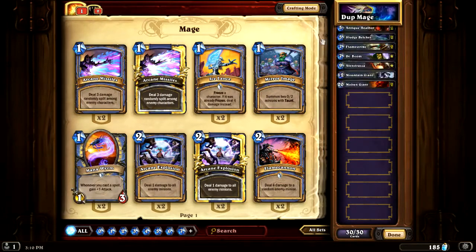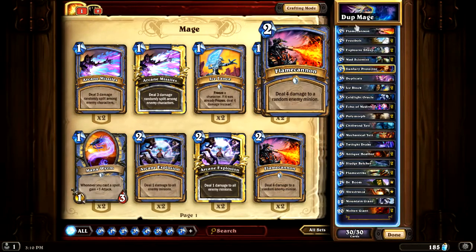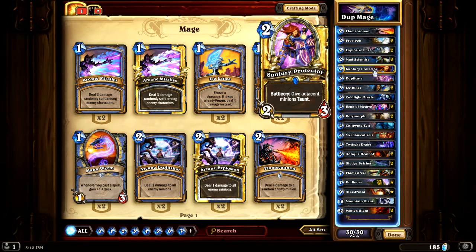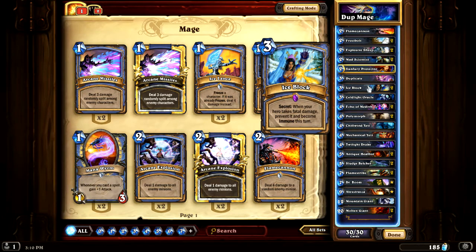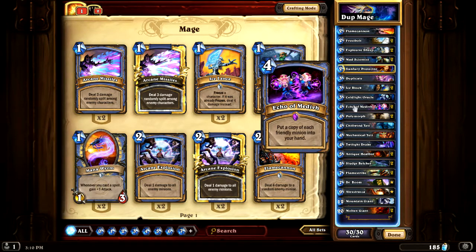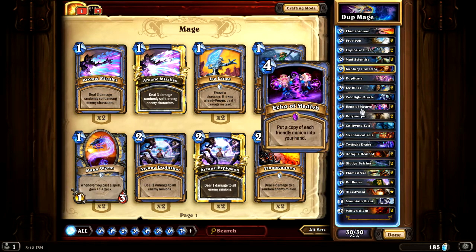I was working on another one — this Duplicate, or Dupe Mage. It's got Flame Cannon in here, Frostbolt, Explosive Sheep, Mad Scientist for Secrets, Sunfear Protector, and Duplicate. I changed it a lot over the last couple of days. It's got 2 Ice Blocks, Core Light Oracle — I took one out, I can't remember why. I wanted to keep both but I took one out. There's also the Echo card, which is awesome — it copies whatever you have on the board and puts them back in your deck so you'll have a duplicate.